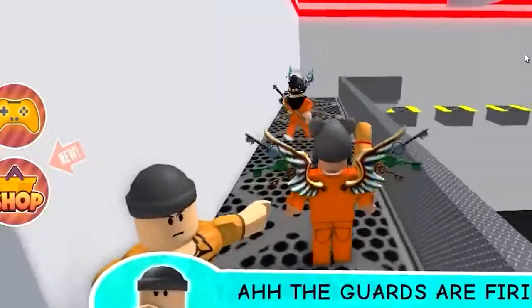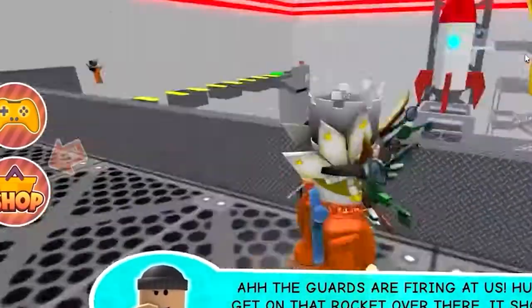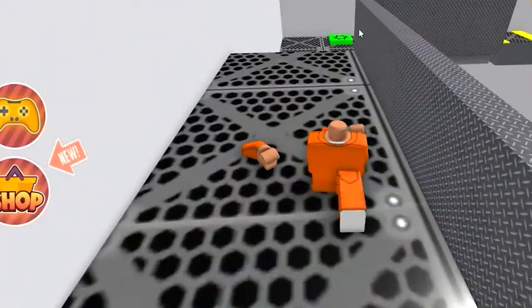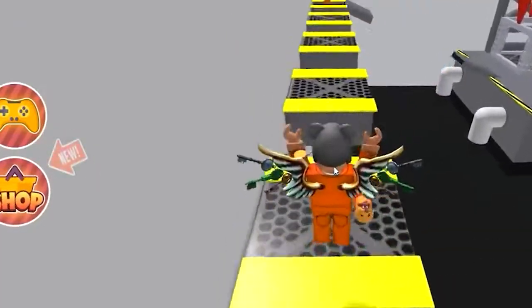They must avoid falling into toxic waste or lava, navigate air ducts and vents, and determine the best escape routes. This game has well-written scripts as well as pushable objects and buttons. There are also small cutscenes that depict a story and events. Players must try to flee without being apprehended by the guards.